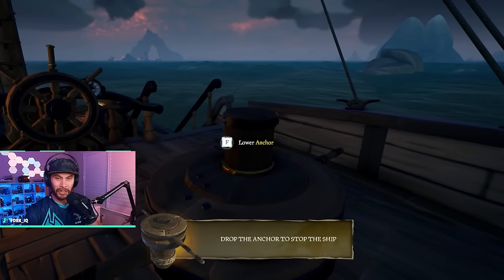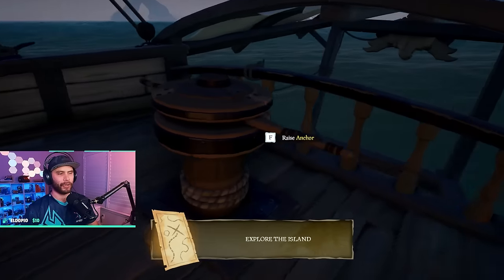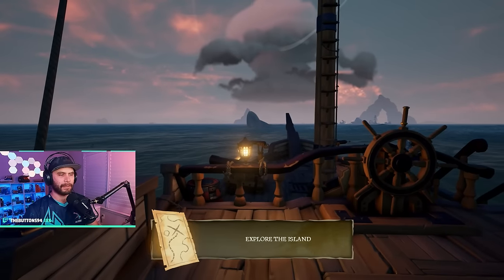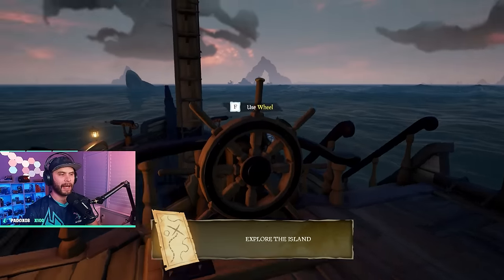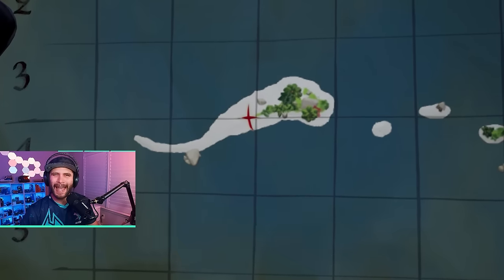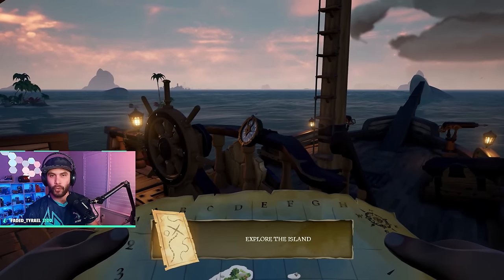Drop the anchor once you're close. In Safer Seas you don't have to worry too much about other players, but it's not a good habit to always drop anchor. To stop your ship completely: bring sails all the way up, drop the anchor, and once the boat stops bring the anchor back up so you're ready to move. To read your map: on PC hit F to zoom in. Look for the X that marks the spot.